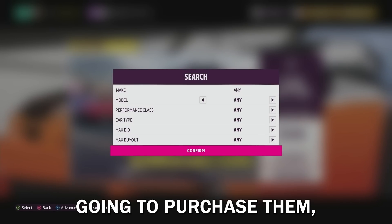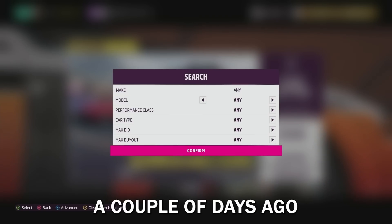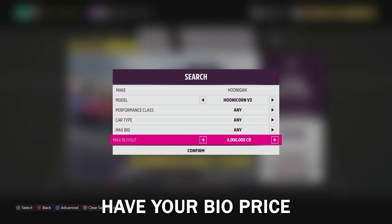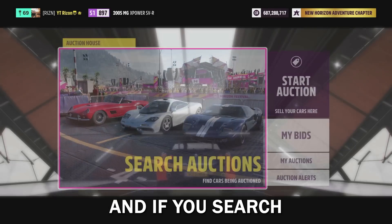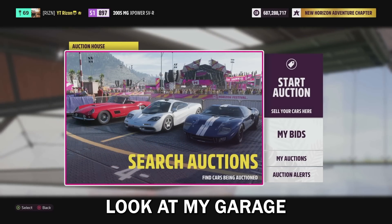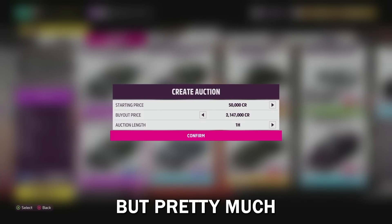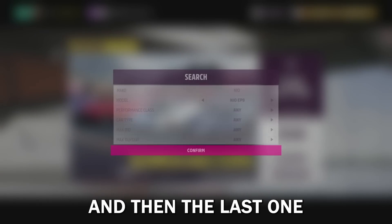Now go to the auction house, search auctions, and there are a couple of cars I want to show you that if you purchase them they're gonna hold value and make you more money over time — kind of auction sniping. Our first car is the V2 right here, but you want to make sure you don't have your buyout price at any more than four million, because this car is eventually gonna go up in value to 20 million. If you search right now you might see some people selling it for 20 million, but what it actually sells for — as you can see in my garage — is only 2.1 million. Legendary tuners do this. You don't want to search for any more than 4 million because the most these sell for right now is 2.1, but they will go up to 20.